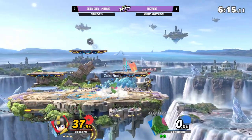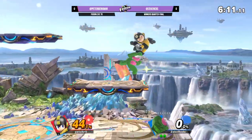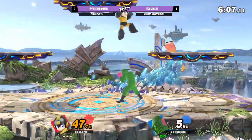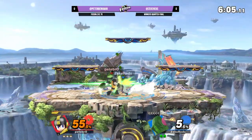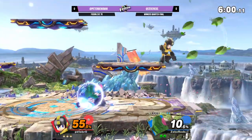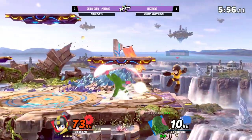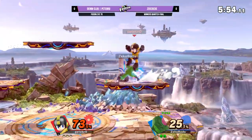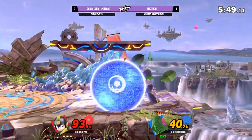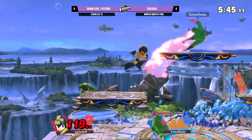You take the Leaf Shield, you force Mac to approach you — you're in your happy zoner area right now. This is definitely a great angle on the Metal Blade. It can be thrown in all eight directions, so you can cover yourself with how awkward the throw animation looks. Pete bro has been doing really solid thanks to this Leaf Shield and the amount of defense it provides.